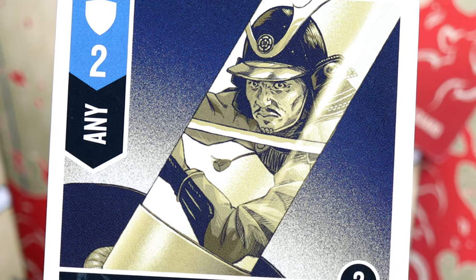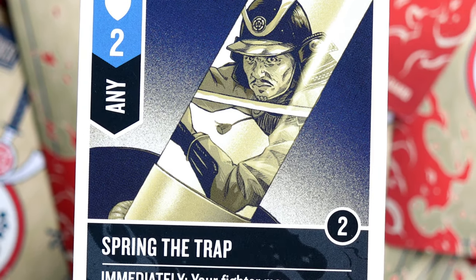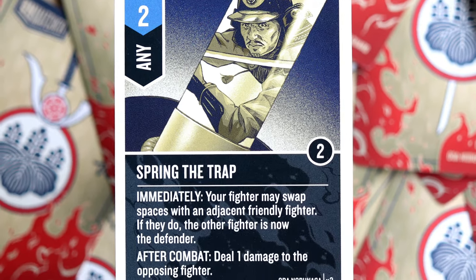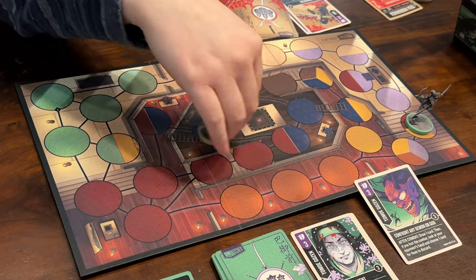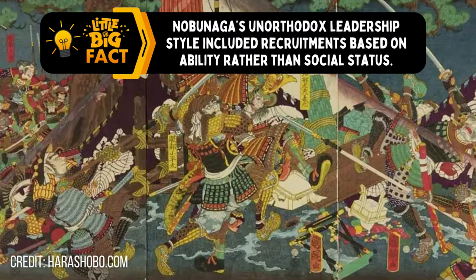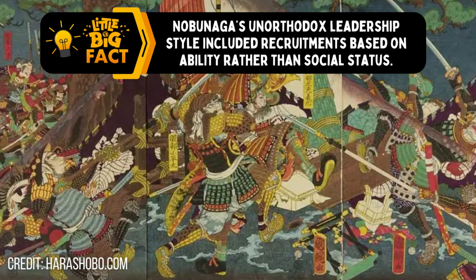My other favorite card from Nobunaga's deck is called Spring the Trap. This is a defense card that immediately allows any two fighters from Nobunaga's team to swap places, changing who the target is, and it deals one damage to the opposing fighter who attempted the attack. It really captures the spirit of a character dabbling in firearms and explosives — imagine a ranged fighter like Tomoe Gozen going for that ranged attack, and suddenly, boom, there's a landmine underneath you.